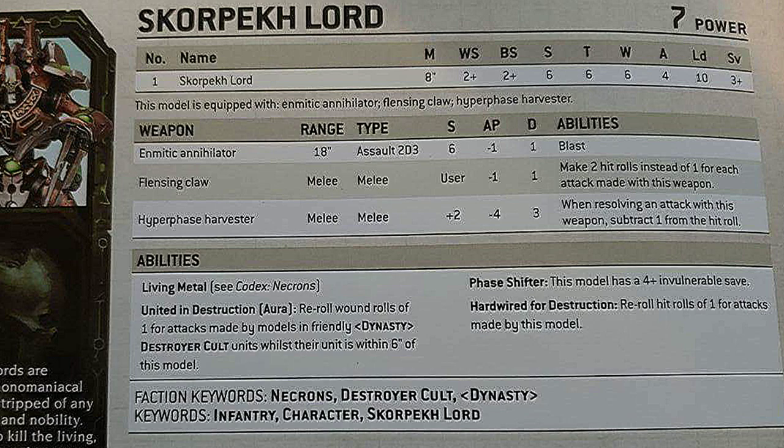He has Flensing Claws with Strength User, AP minus 1, and D1 — good against hordes. When this model attacks with this weapon it doubles the hit rolls for every attack, so you can effectively attack 8 times when you swing with the claws — absolutely brutal. He also has the Hyper Phase Harvester, which gives him plus 2 to Strength, AP minus 4, and 3 damage, but because it's a massive cleaver you must subtract 1 from hit rolls when attacking with it. He is made of Living Metal, has a 4+ invulnerable save, and is Hardwired for Destruction, which makes him reroll hit rolls of 1.